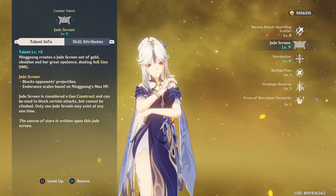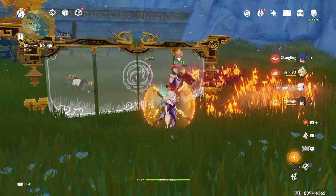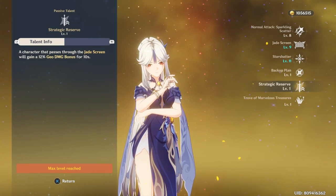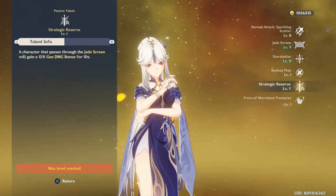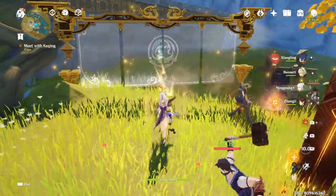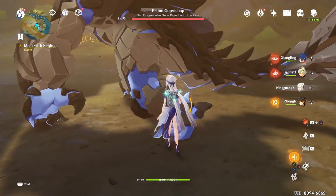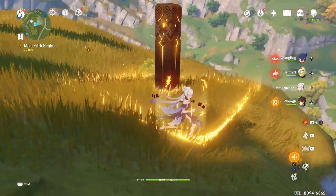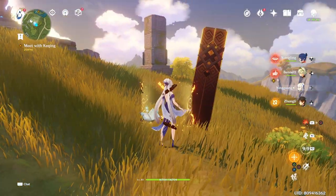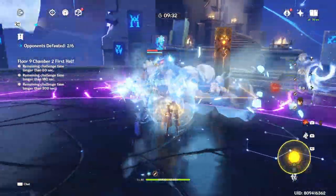Ningguang's elemental skill is Jade Screen. She summons a screen that can block enemy projectiles for 30 seconds, and it's one of her only sources of AOE damage aside from the small hitbox of her charged attack and her C1. After unlocking her second passive talent, any character that passes through the Jade Screen gets a 12% Geo damage bonus for 12 seconds. So always remember to cross the Jade Screen after summoning it. Note that the screen breaks instantly if summoned inside a large boss hitbox or if it collides with something like Zhongli's pillar — so keep that in mind unless you're at C2.